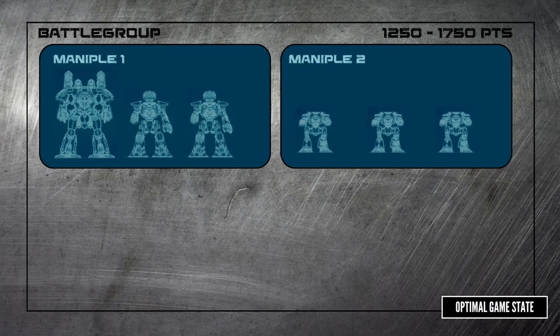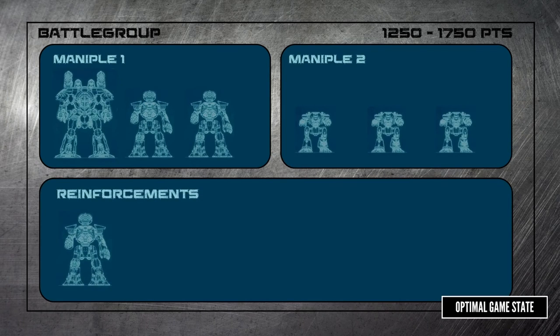Each maniple has specific requirements. It will have three titans that must be included and another two as options, which can bring the maniple to four or a max of five. Sticking to these limitations gives a benefit — a maniple trait. So even though maniples are restrictive, the trait makes it worth it. You can add titans beyond those listed if you want, but they will be outside the maniple and considered reinforcements, so they don't get the maniple benefits and can't be in squadrons with titans from the maniple.